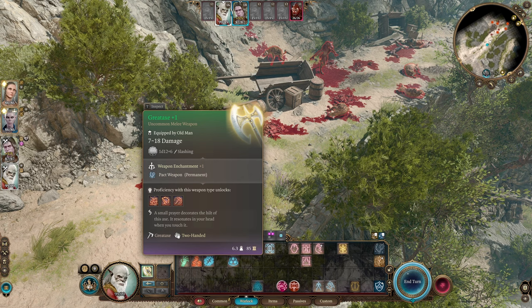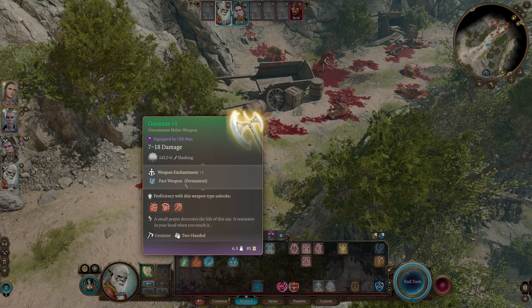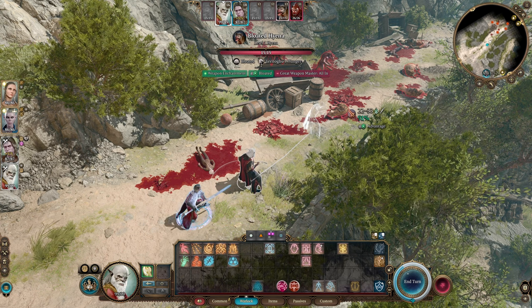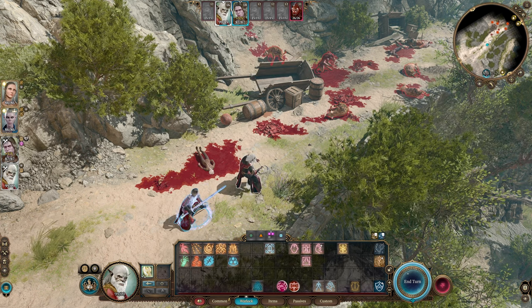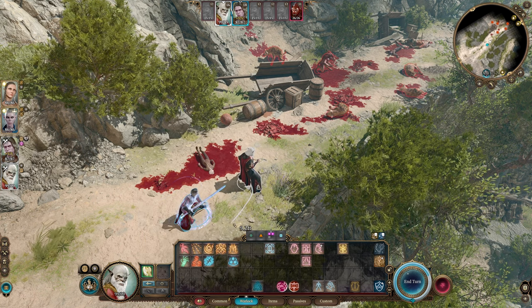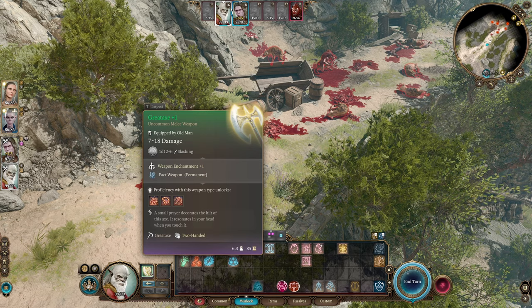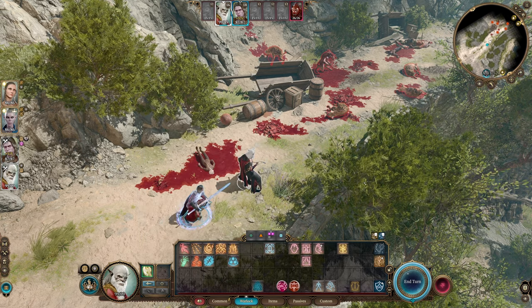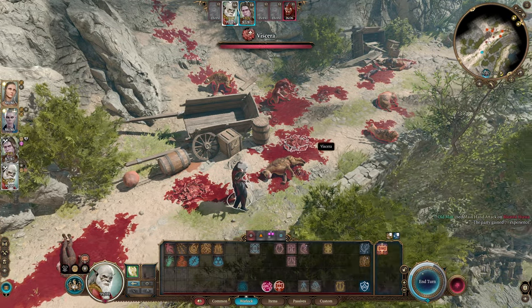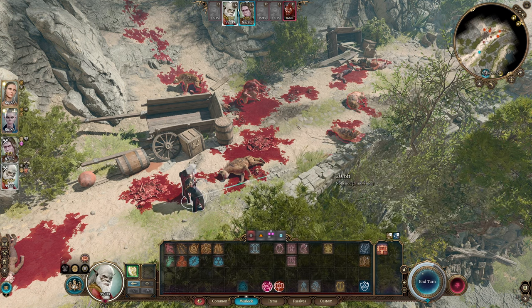Make sure you always have a weapon bound as your Pact Weapon. When the game first launched, you had to redo this every single day, and if you forgot before combat, your Warlock was worthless for melee attacks that encounter. Now it's permanent, which is much better. With a weapon bound, you can run up and start chopping — and you can see the extra five damage from Life Drinker on each hit, plus the extra bonus-action attack that procs from Great Weapon Master when you kill a target.